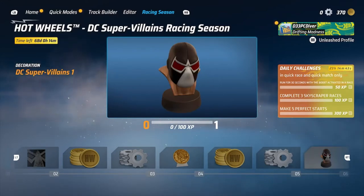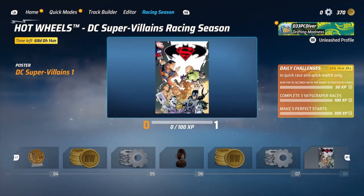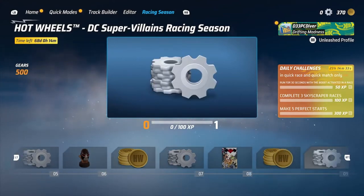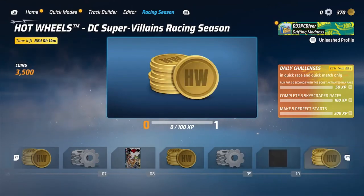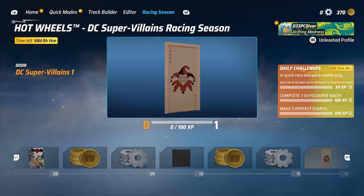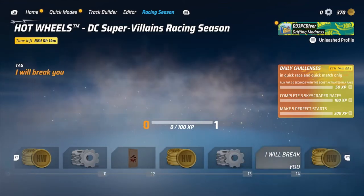The daily challenges are a great way to quickly earn XP and level up, because you have to go all the way to level 16 to unlock your next vehicle, Black Manta. But on the way you will unlock plenty of items for your basement, loads of gears to upgrade your cars, and around 3,500 Hot Wheels coins for each level when you see those coins on the screen.